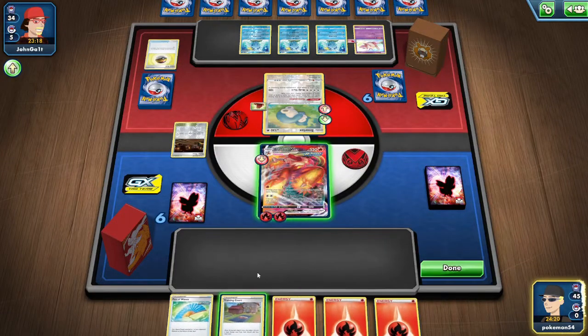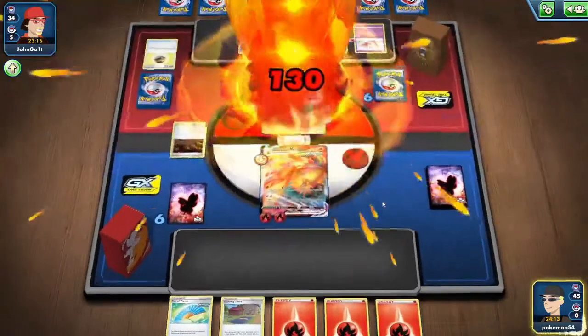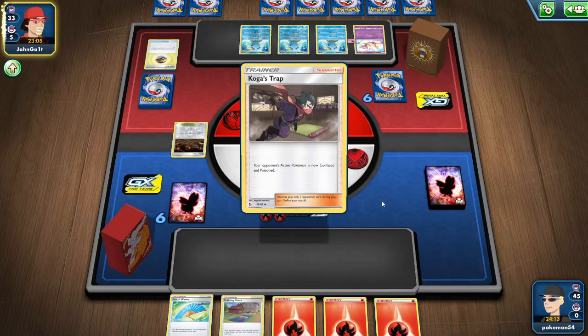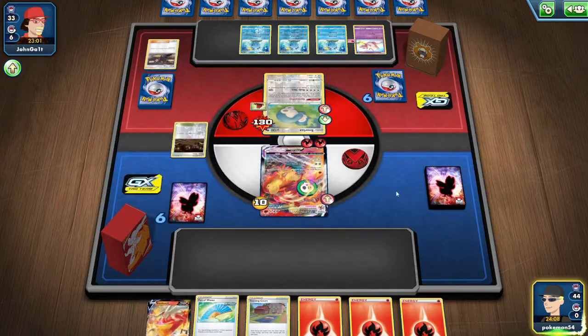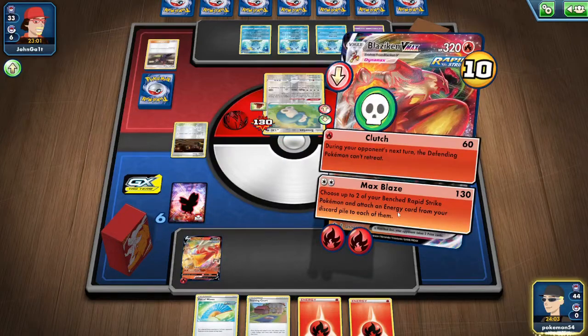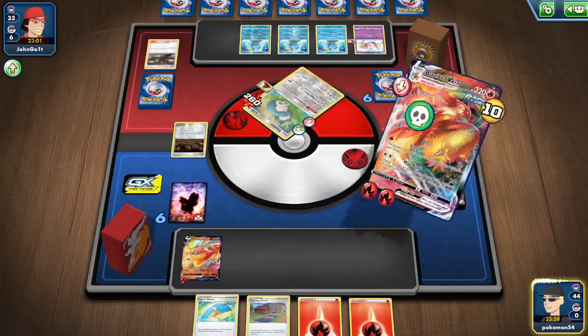My opponent's just going to go straight into Corbin Dives. So I'm going to go ahead and evolve into the Blaziken VMAX. I'm going to get rid of his stadium — it's not really affecting me right now. So I'm going to Max Blaze for 130. If I Clutch, he's probably just going to get Drizzile down and search out for a switch anyway. But we get a second Blaziken V down and we go for it — and we do actually hit it, taking a prize! The challenge is done.